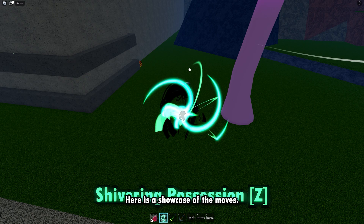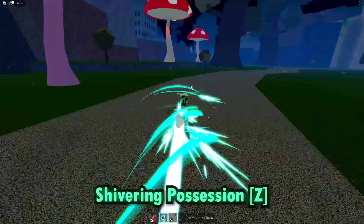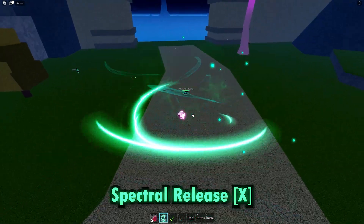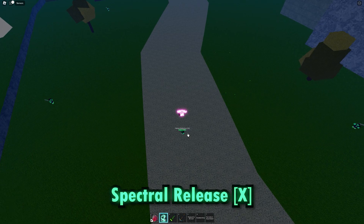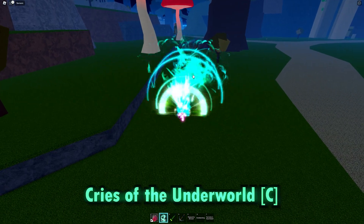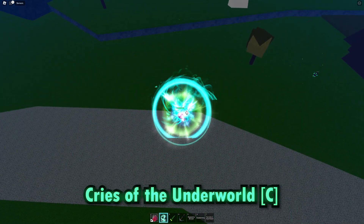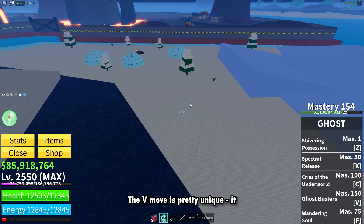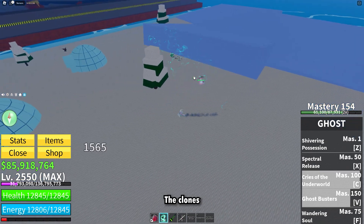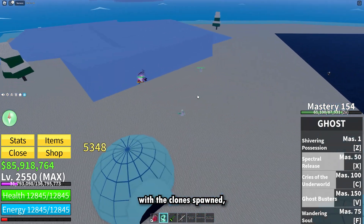Here is a showcase of the moves. The V move is pretty unique — it creates two clones of the user that attack the nearest enemy. The clones copy the player's fighting style or any weapon you hold out, and if you use a Ghost Fruit move with the clone spawned, it'll copy that as well.